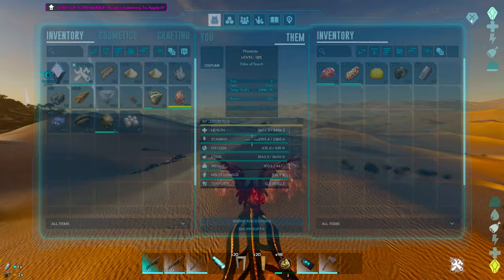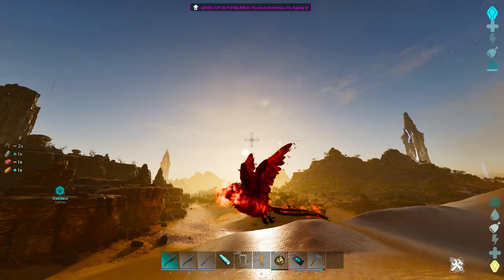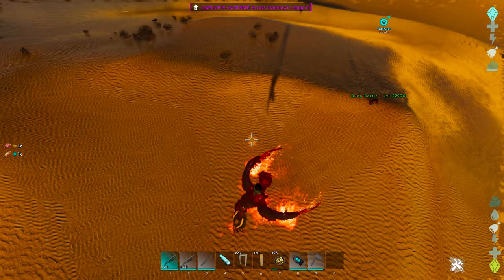Now they can wear a costume — I don't know what that costume is, but technically it's possible, just so you are aware. They have a few basic attacks: they have a bite attack on left click, and a secondary that launches a fireball at something — you can kind of see that over there.